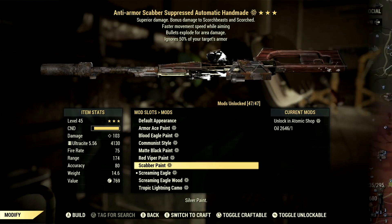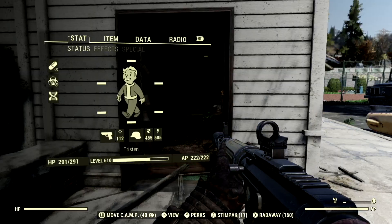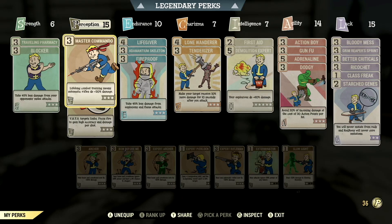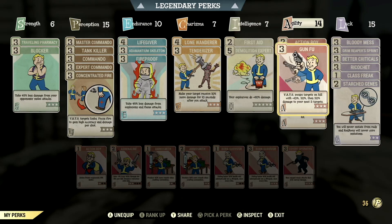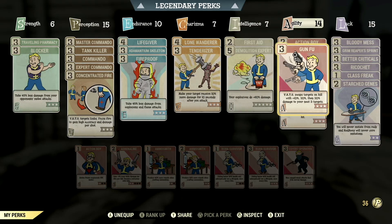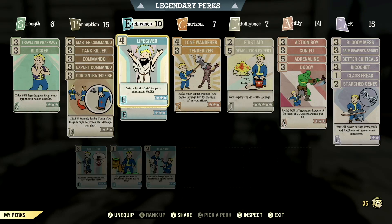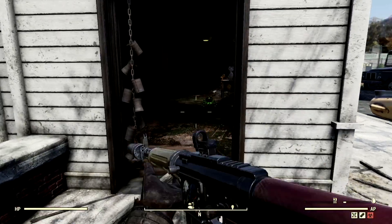Now let's get into the demonstrations. Starting off, we're at the White Springs Golf Club because there is a ton of squishy ghouls over here and I want to test my anti-armor gun on them. The build we're going to be using is our full health commando build — this is a non-sneaking one. We have Dodgy, Gun-Fu, Action Boy. This is more or less if you want to run and gun and survive in the mix. Take a picture of the build if you'd like.